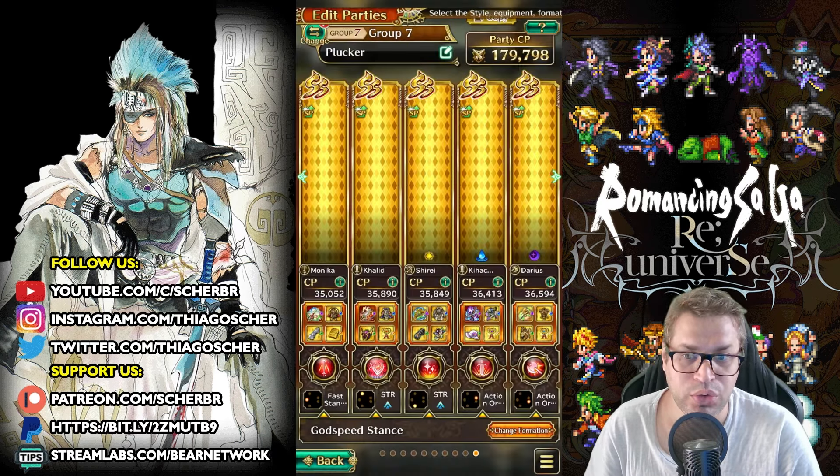The other characters: Shirei is an exceptional character and combos super well with Monica. With Rainbow Flowering Strings you have two stacks of minus 50% damage, he also applies recovery of OG points and two stacks of 50% attack boost. Then we have Darius, who works super well here because eventually he will be buffing STR and Intelligence — it helps do more damage with Kihachi — and he is also a very good one to start with, increasing OG damage as well and very defensive.